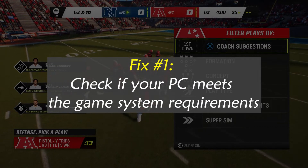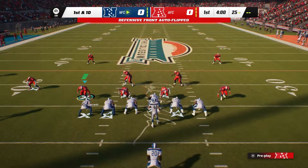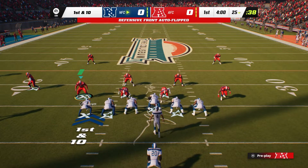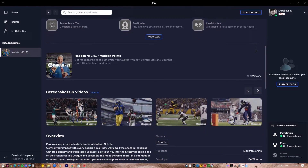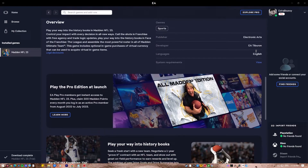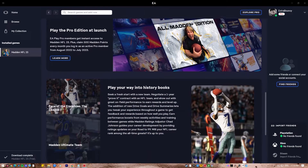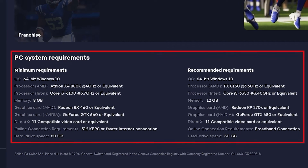Fix number one: Check if your PC meets the game system requirements. Ensure your computer has the required hardware and software before installing the game. When building a PC for purposes other than gaming, this is a simple yet crucial factor to think about. Make sure your computer has all the necessary hardware components to avoid malfunctions, bugs, and subpar performance.